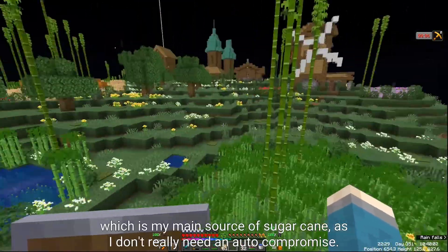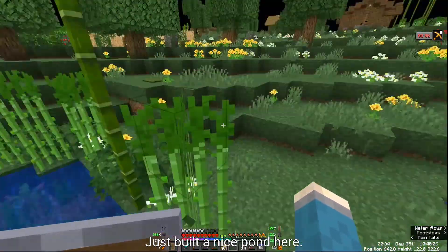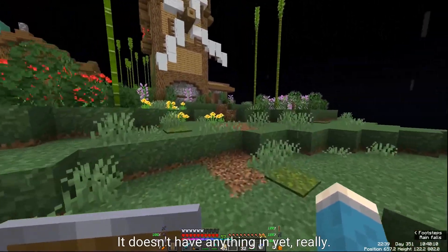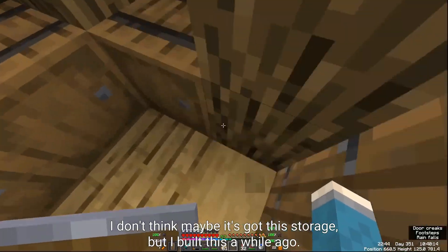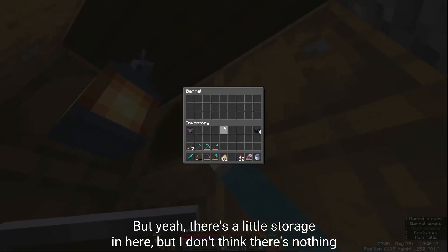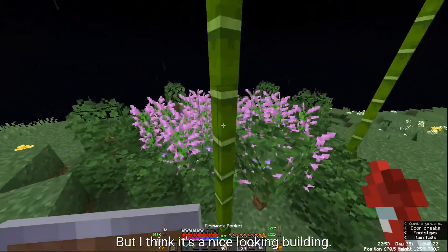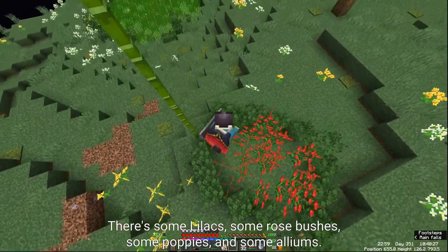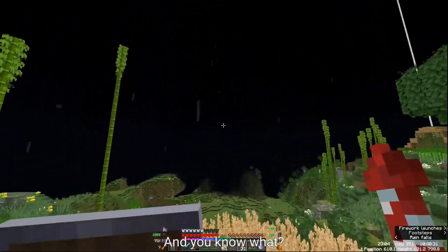I've done a crop area, a sugarcane field which is my main source of sugarcane, a nice pond, and a windmill that has a bit of storage but is kind of out of the way. There are also a couple of flower fields with lilacs, rose bushes, poppies, and alliums.